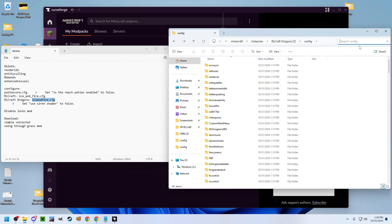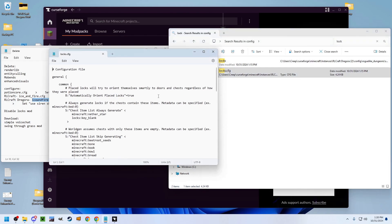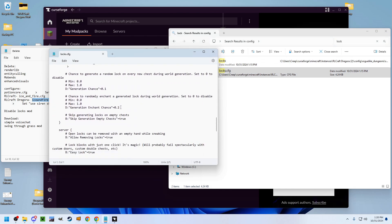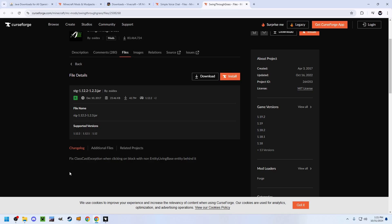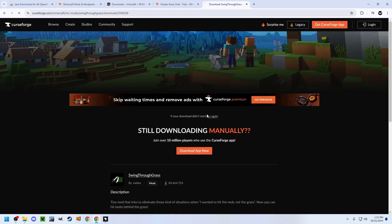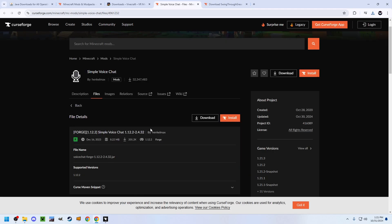If you're playing single player or hosting your own server and you don't want to configure any controls, you may want to disable the LOX mod by changing the Spawn Chance to 0. You'll also want to install the Swing Through Grass mod for 1.12.2. And if you're playing on the server, you're going to want to install the Simple Voice Chat mod, though it's not required.